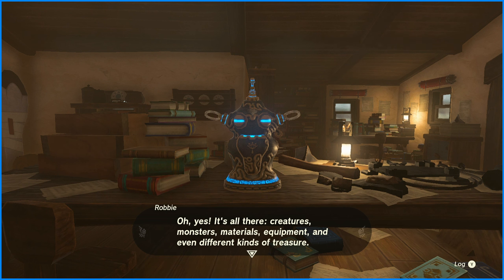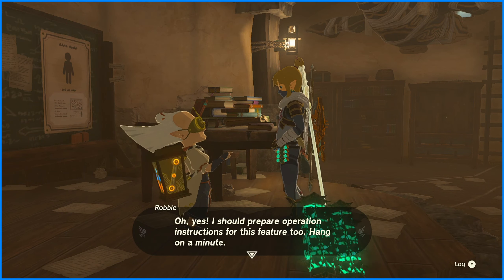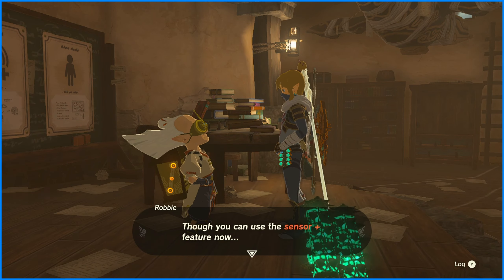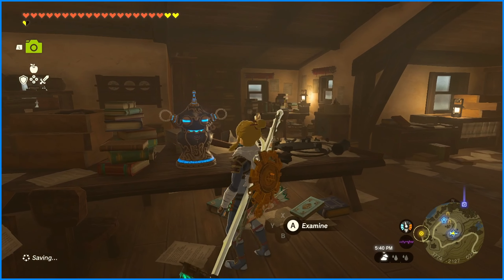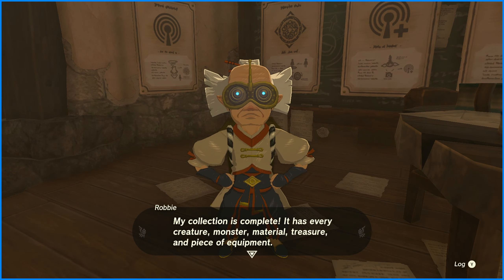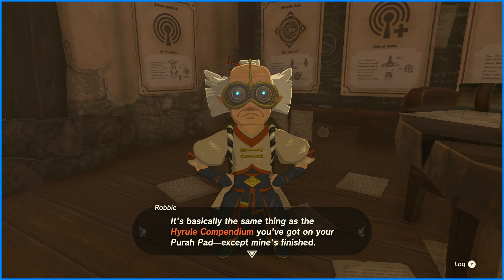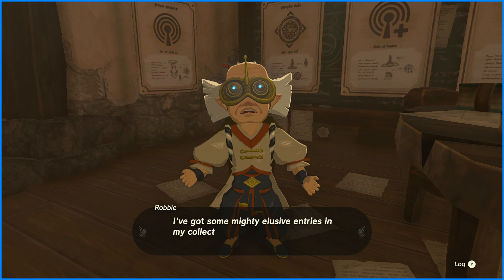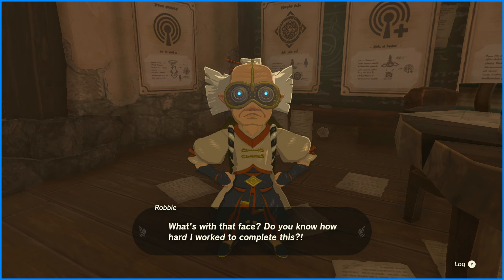This looks like the contraption that can tell you about the compendium. The Compendium Database has every creature, monster, material, treasure, and piece of equipment. It's basically the same thing as the Hyrule Compendium on your Pura Pad, except mine's finished. When you take a picture of these objects, they'll be registered. I've got some mighty elusive entries — you might find it a real challenge to get them on your own. But if you want some pictures from my compendium, just let me know. I literally just bought every single picture of the animals.